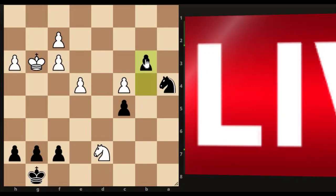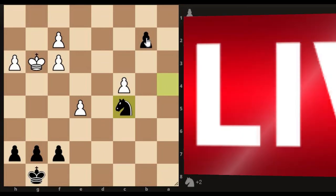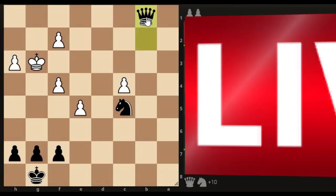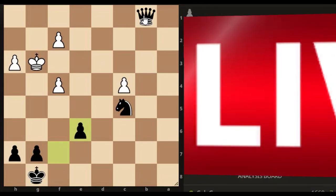So that's the end game opening — attacking critical areas, critical pieces, critical spaces. We went for the attempt at smothering the king area and when we didn't see further development there, we attacked critical pieces on the other side of the board, which allowed us to gain more powerful material. So we might as well take that off the board, get the promotion, and grab here. They resigned.